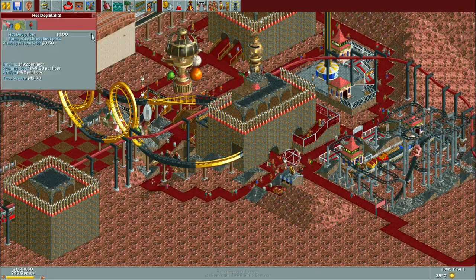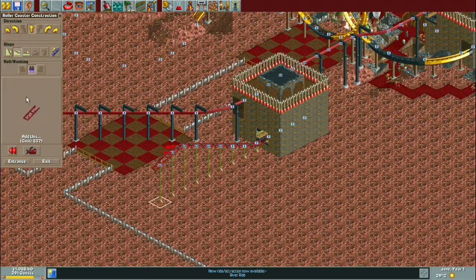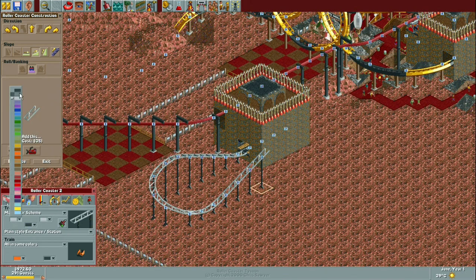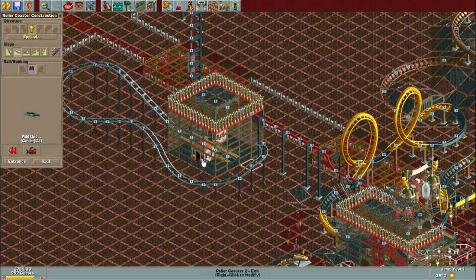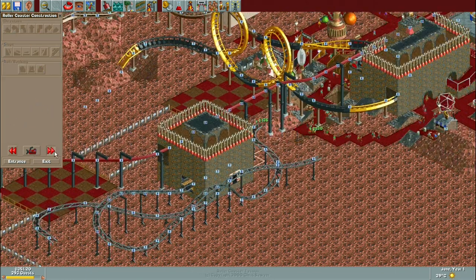I put in a wild mouse coaster, which is always a good cheap coaster to start with but you can still charge quite a bit for it. Pretty basic layout but I'm happy with how it looks. I also blocked off the pathing to the outer monorail stations so guests would be forced to spend money on the two coasters, which also helped prevent guests getting lost.